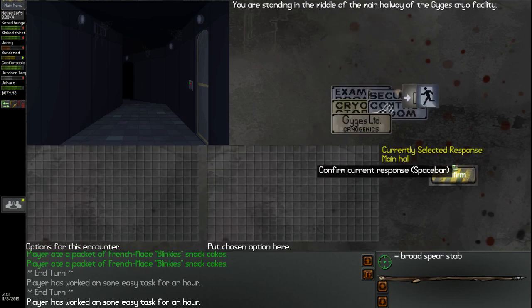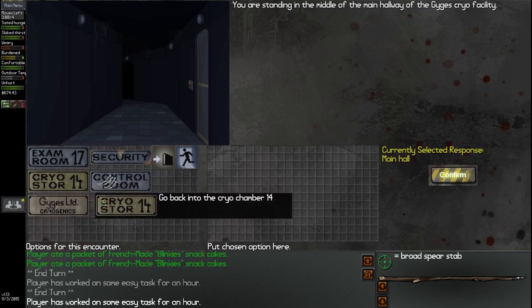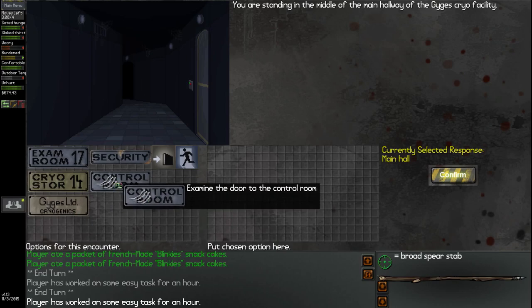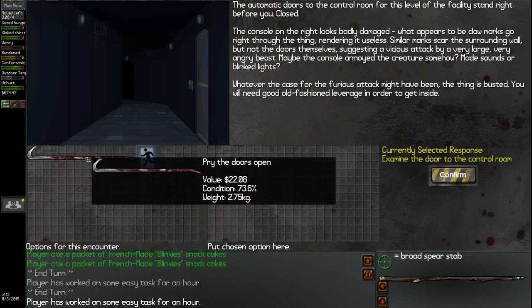We have to go to the control room still. The automatic doors to the control room stand before us, closed. The console on the right looks badly damaged — what appear to be claw marks go right through the thing, rendering it useless. Similar marks scar the surrounding wall but not the doors themselves, suggesting a vicious attack by a very large, very angry beast. Maybe the console annoyed the creature? Made sounds or blinked lights? Whatever the case, the thing is busted. We'll need good old-fashioned leverage to get inside — luckily, we have our crowbar.